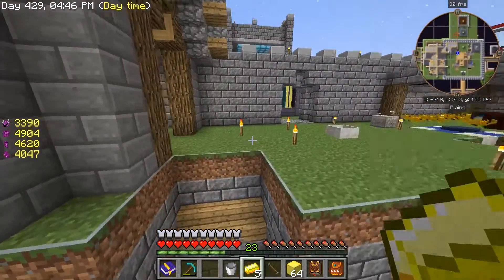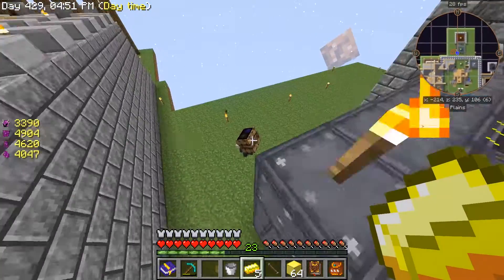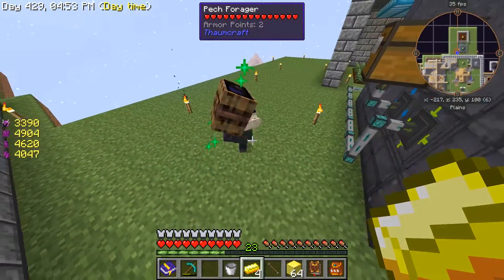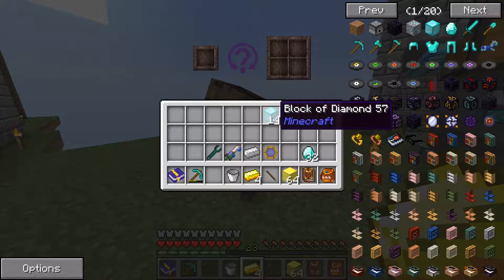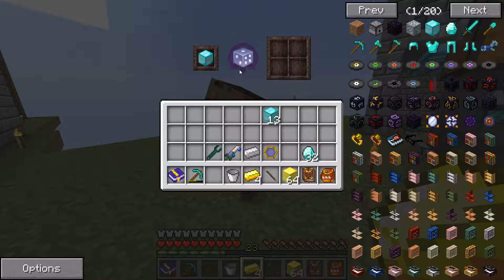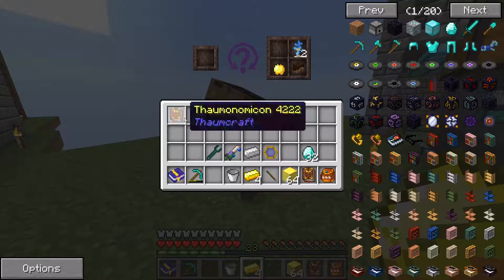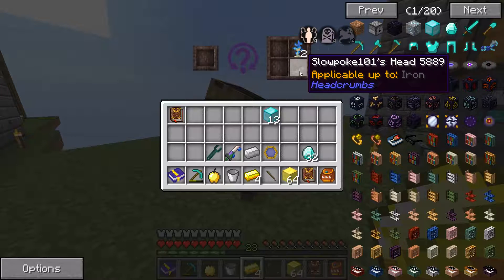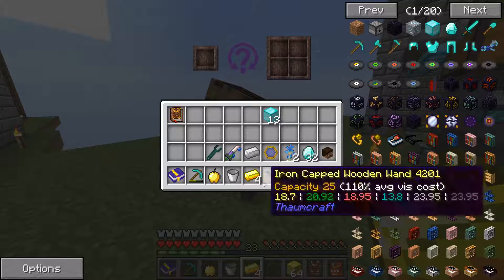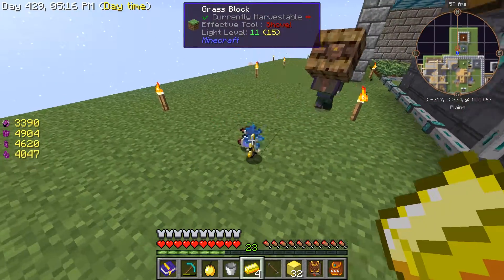Let's find out where he went - hey there he is! He's already respected us. So what we do is we throw some blocks in there and hit this randomize button. We got a Thaumonomicon, we got a golden apple, we have some silverwood trees - that's not bad. Let's try this.